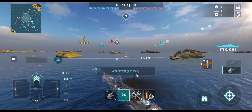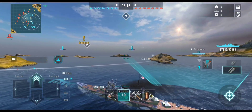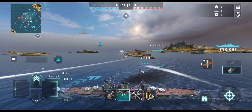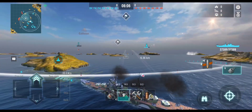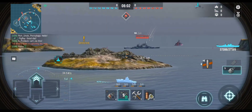The number one thing about the Zao is the concealment — really good concealment, especially if you slot the concealment mod, which is what I'm currently running. Not only that, she does have long-range, hard-hitting torpedoes, especially for a cruiser. The guns are sitting at about a 10-second reload, but the HE does have a pretty good fire chance.